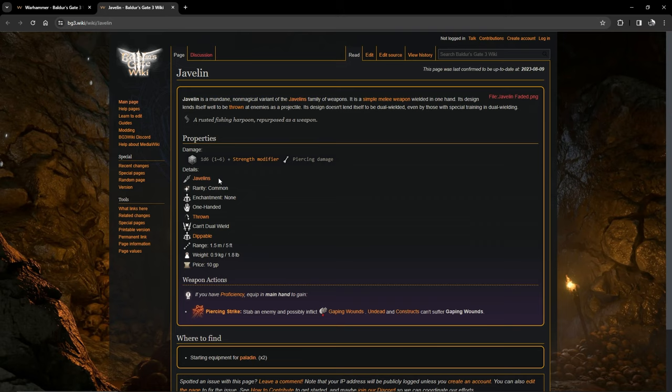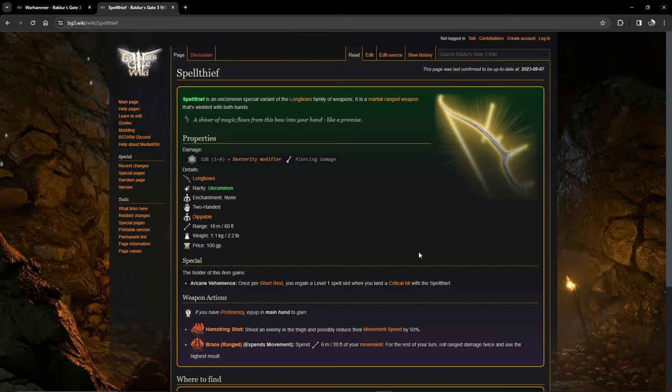The javelins are actually pretty decent for the paladin, and I recommend using javelins or thrown spears rather than bows. There is one bow I recommend called the Spell Thief. It's the only bow I'd suggest for the paladin specifically, because the paladin is notoriously spell-starved, and when you land a critical hit with this bow you regain a level one spell slot once per short rest — really great for a paladin.